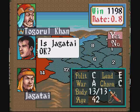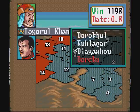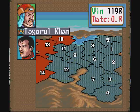Like I said in the first video, as long as you win by year 12 to 14, you're good here with Togorol Khan. I wanted to win sooner rather than later, otherwise he'll die.